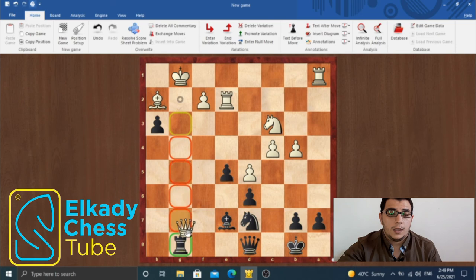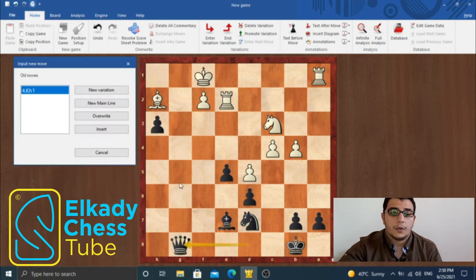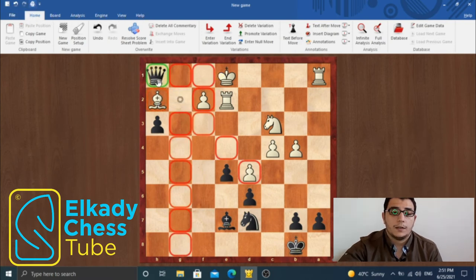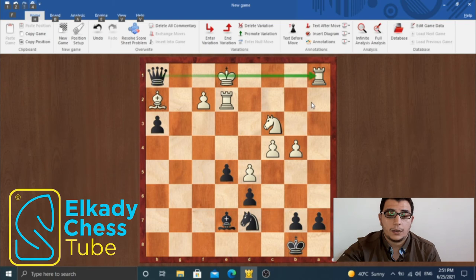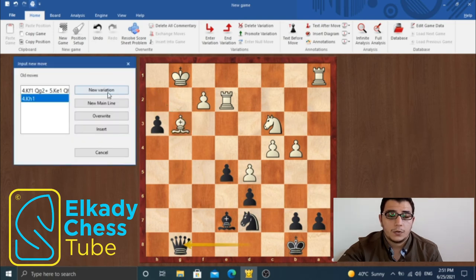White took on g8, so queen takes g8 check. King h1 is impossible, as there is a mate on g2. And king f1 loses after queen g2 check, king e1 — rather than taking the bishop on h2, black is going to play queen to h1 check, taking the hanging rook on a1. So after queen takes g8 check, white is forced to play bishop to g3.